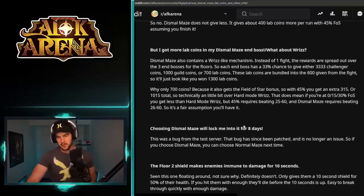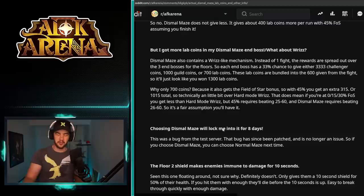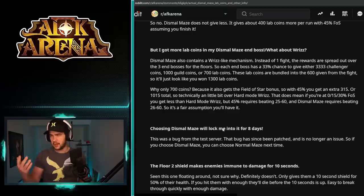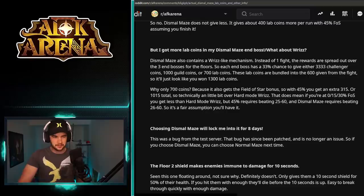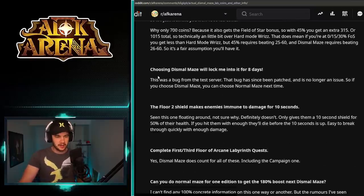He's got more stuff answering questions, and he goes through later on and talks about a quest where you get 3,000 lab coins for completing Dismal once, so that's definitely worth picking up. We'll go through this stuff and then I'll talk a bit about what I'm going to do.